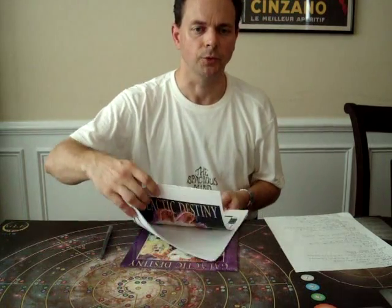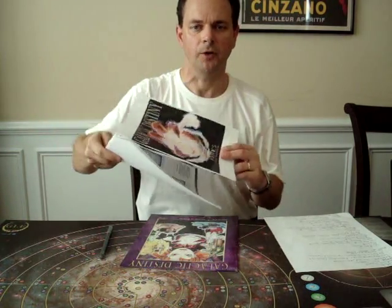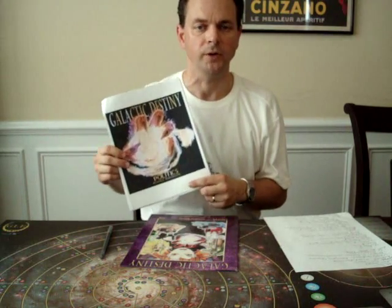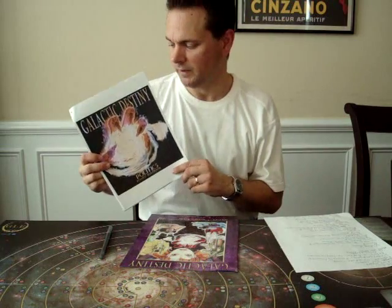In the game of Galactic Destiny, the goal of the game is to make your political party the most dominant one in the galaxy by using politics, manipulation, and war. Throughout this tutorial, I'll be referring to the revised rulebook. If you haven't already done so, I would encourage you to go to the goldenlaurel.com website, or to check the files section of BoardGameGeek, where you can download the revised rulebook for free.